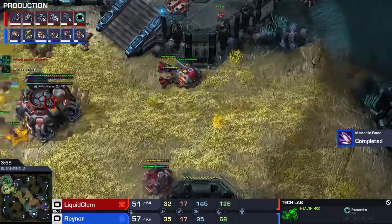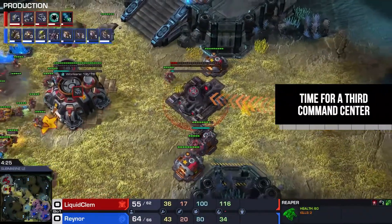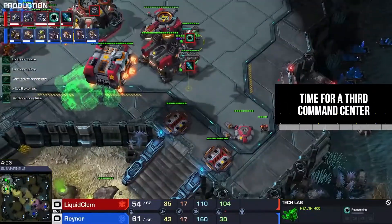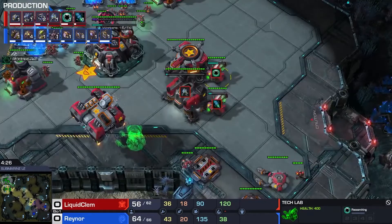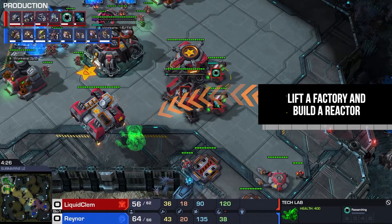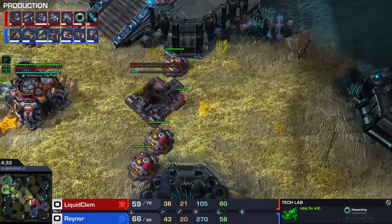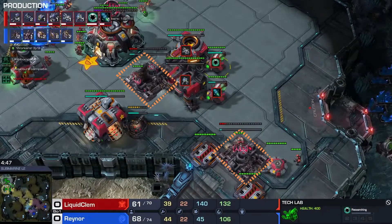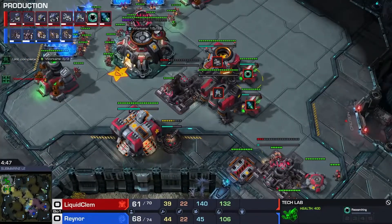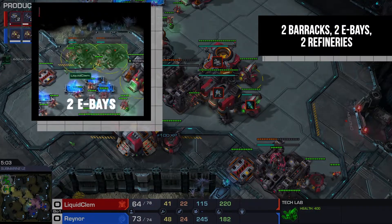Once the last pair of Hellions starts and we can afford it, we make the third command center — roughly at around 54 supply, or timing-based around 4:23. When our last Hellions finish, we lift the factory and it goes to make a reactor; that reactor will serve one of our barracks in the future. We make a second Banshee when money allows, then we add two extra barracks at around 4:46 or 60 supply. The production setup is simple: two barracks, two engineering bays, and two gases.